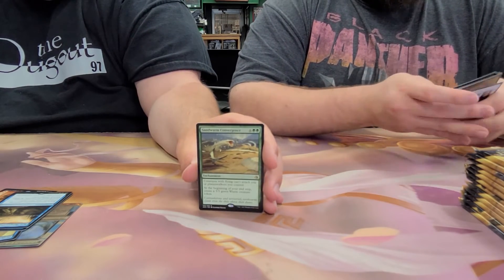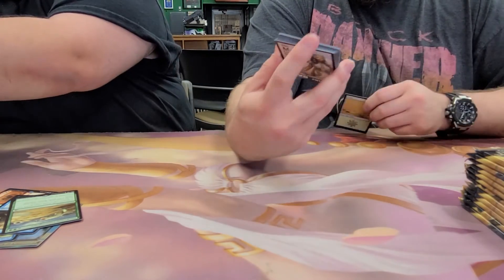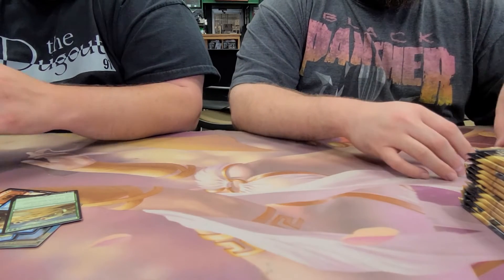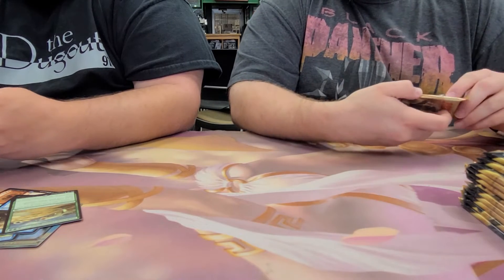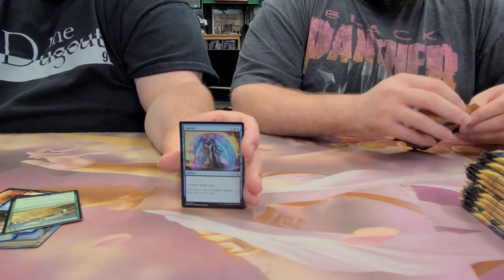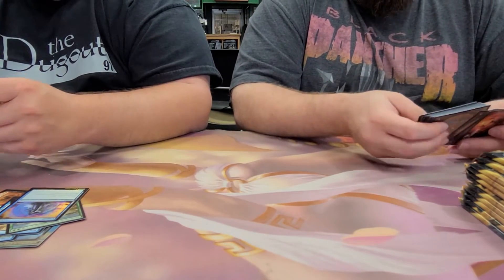Sandworm Convergence. We got a foil planeswalker and then Channeler Initiate. Another foil — and that's a counterspell, but it's just Cancel, not the Counterspell invocation. This is the blue player's box though.